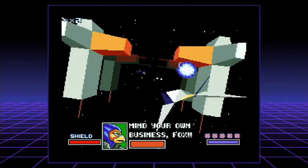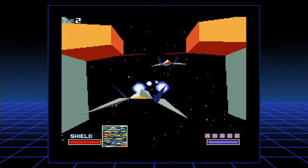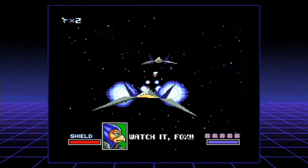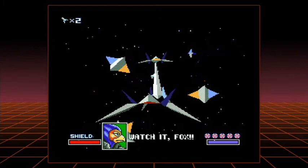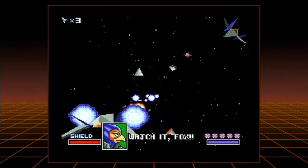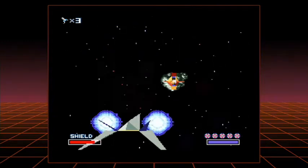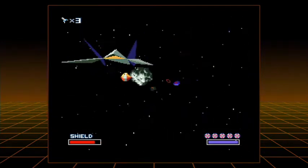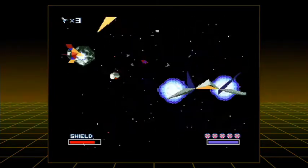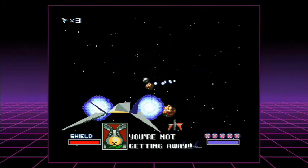I mentioned heat seekers earlier during the battle carrier fight. If I ever say heat seekers, I mean those white things with a kind of blue and red outline — bullets that fly towards you. We'll see some in a second. That thing that just hit me — I don't know if they are officially called heat seekers, but that's what I refer to them as. It just seems like a good name for them.